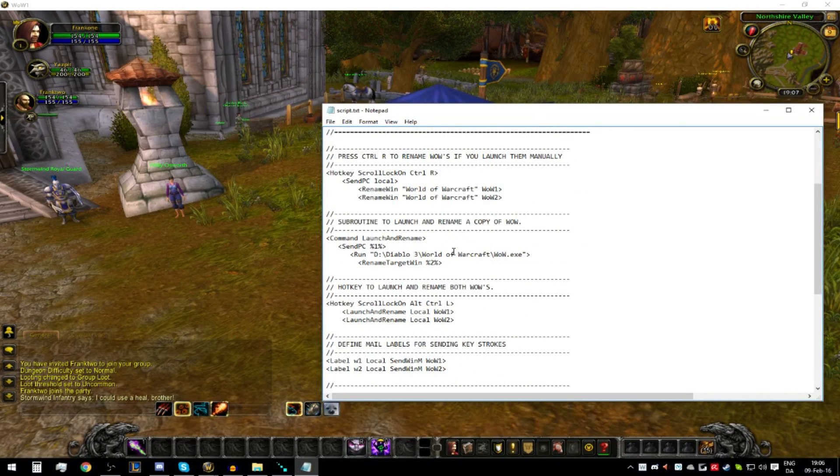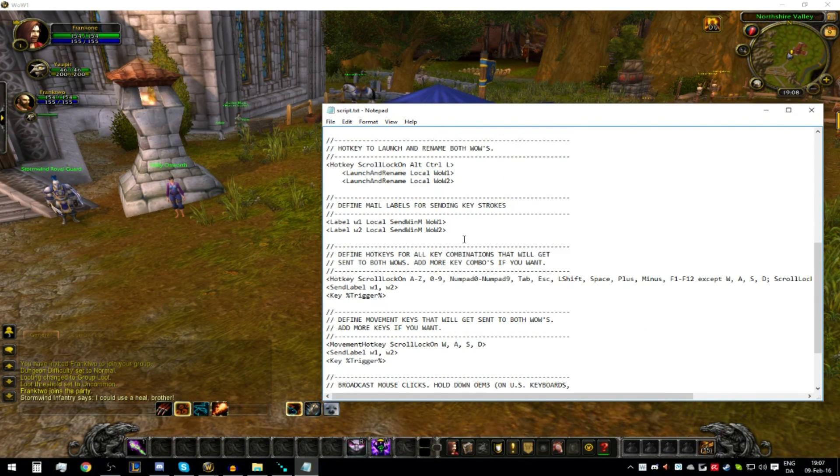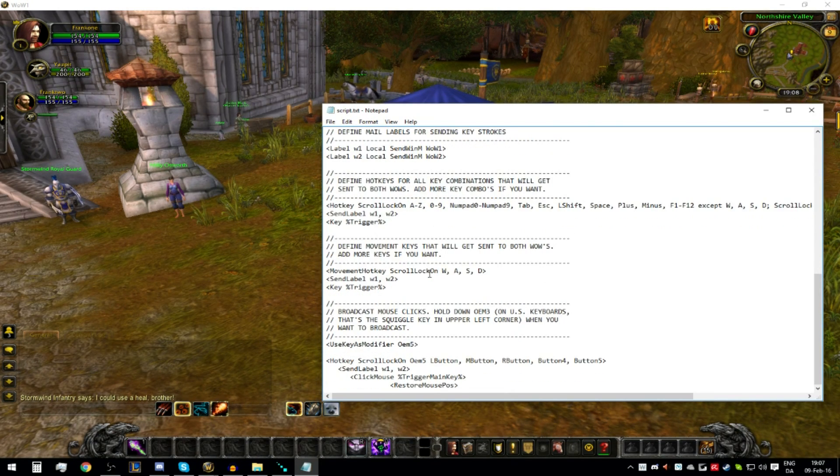Let's go through the script itself quickly. First, Scroll Lock and Ctrl+R rename the World of Warcraft windows so the program knows which windows to modify. You can also use Ctrl+L to launch World of Warcraft and rename them, but I usually just open two WoW clients and log in separately because it's easier. This section tells which keys you want to send — the keys it will mimic. You have to follow the syntax with commas and use the exact key names. This defines the movement keys for the first WoW and which ones get sent to the second.